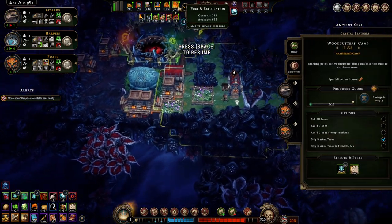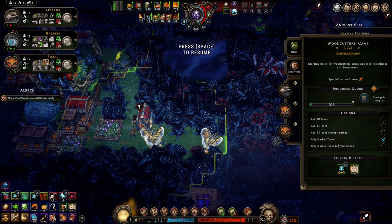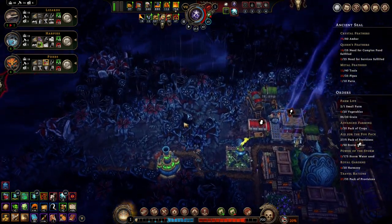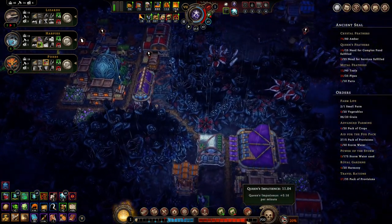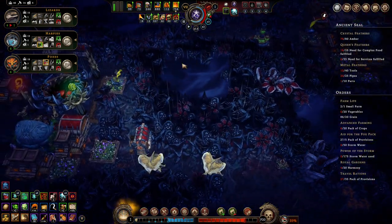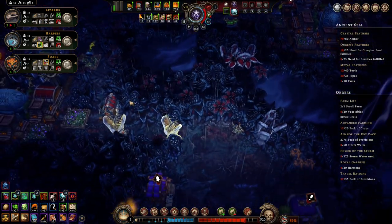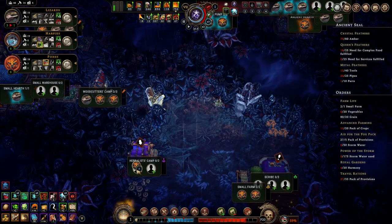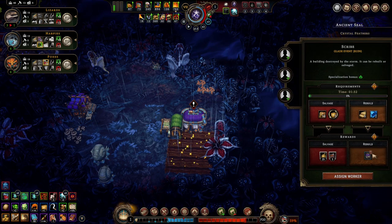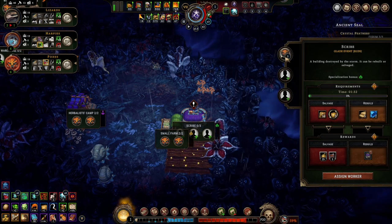How are we on wood? How do we have so much wood now — what cheat code did we unlock? We're almost done, both in the sense that we're about to lose but also in the sense that we're about to win. We just need one more amber and then we'll see how much rainwater we need — it's not going to be that much. Don't really need the scribe, so let's sell this building.